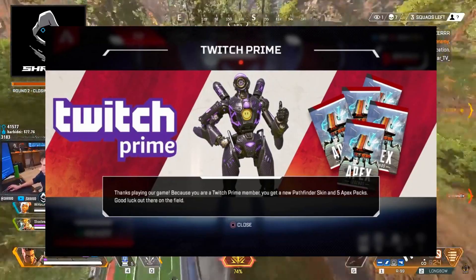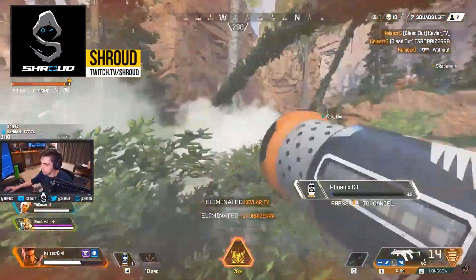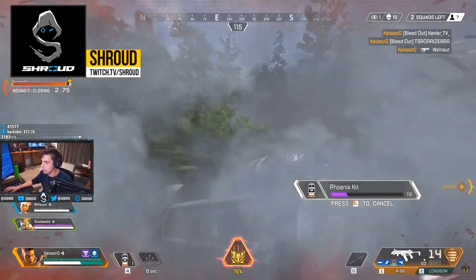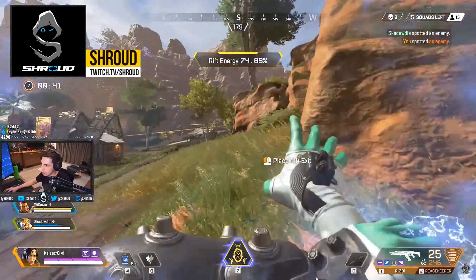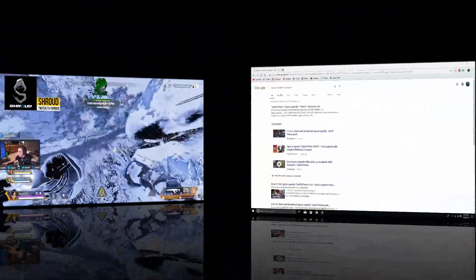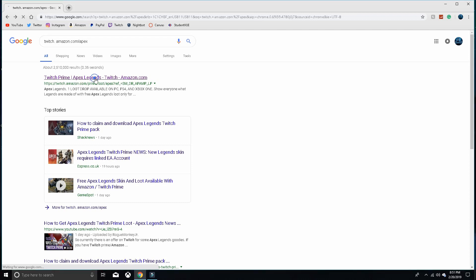Apex has dropped a Twitch Prime for Apex Legends. You can go on Twitch — I'll show you in the video. Basically, you have to type in twitch.amazon.com/apex. First thing: Twitch Prime Apex. Click that.